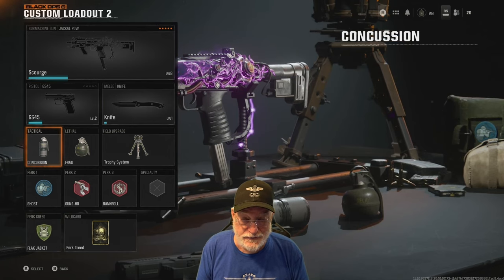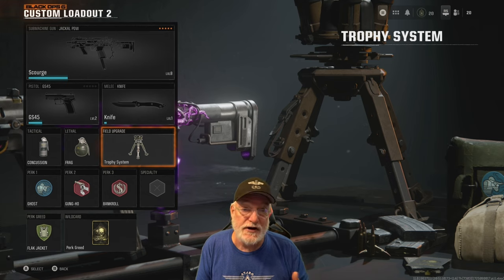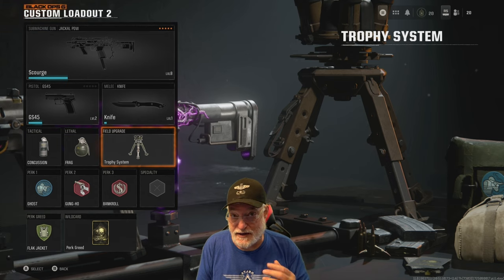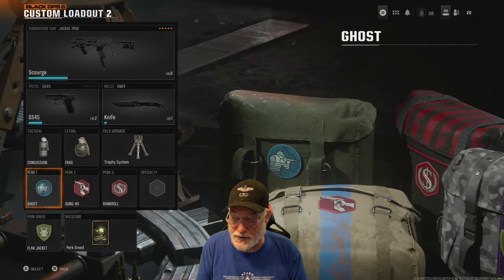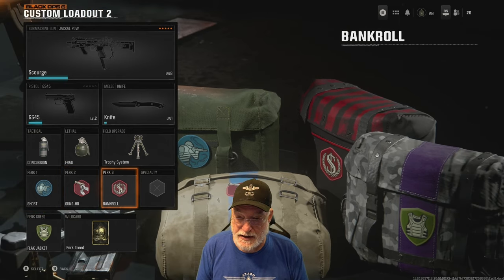Tacticals: concussion, frag — really doesn't matter. Trophy system does though, I found out, because there are a lot of objective-based games. Domination and hardpoint — trophies are nice to have. You can see the perks. Ghost is unlocked for me.